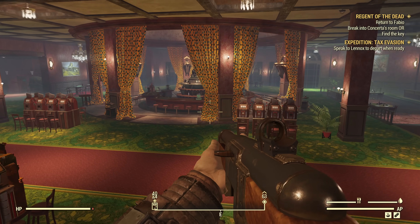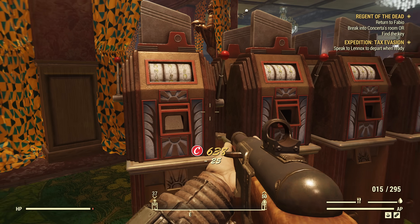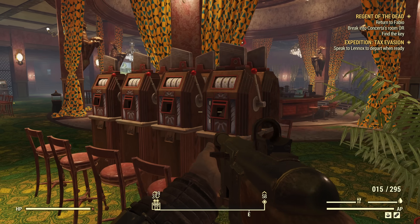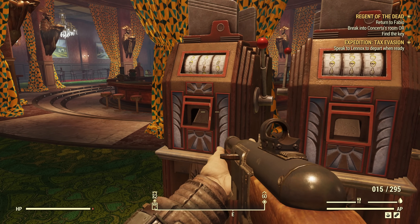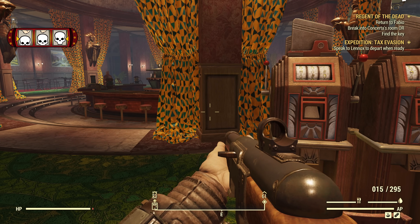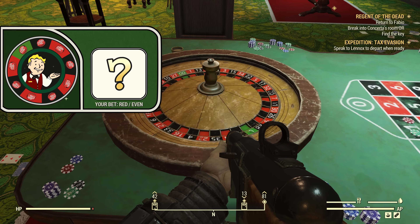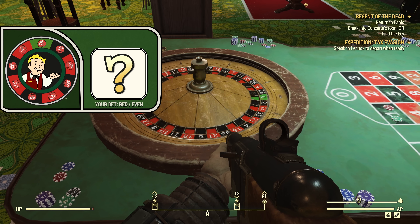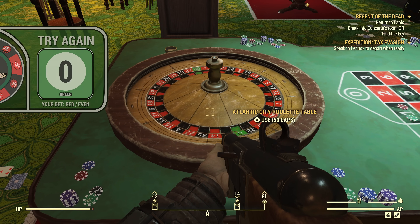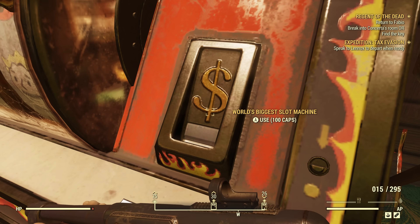What is more fleshed out are the games you can play in the casino. Heading over to the Neapolitan after completing the mission allows you to gamble to your heart's content. The slot machines are pretty rudimentary - pay some caps and see if you get lucky. But the roulette tables are fully set up, and I proceeded to lose pretty much all my caps in one sitting, so it definitely works. My low level PTS character was sadly too weak to use the world's biggest slot machine, so I'll definitely be back to try that out next time.